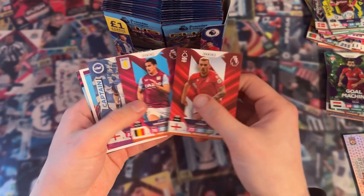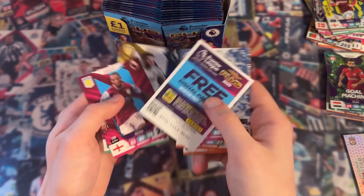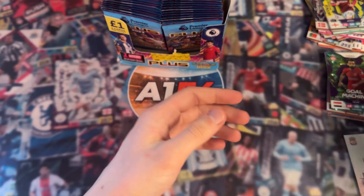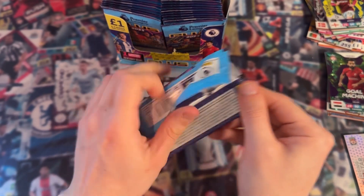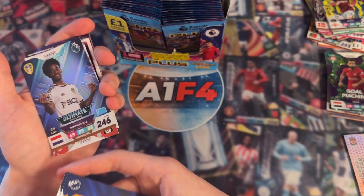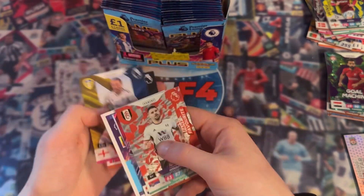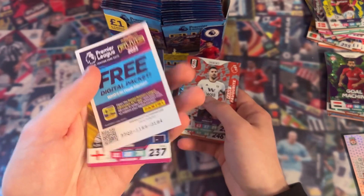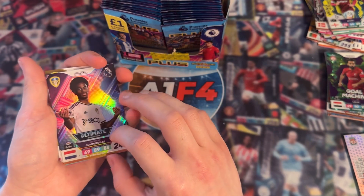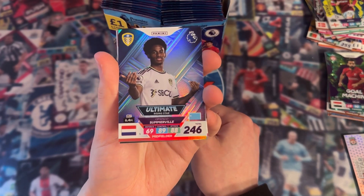Let's try and find our limited edition card. I'm going to go through these a little bit quicker now and just point out standout cards, but I'll still show the digital packs. Oh - we have an Ultimate Somerville for Leeds. That's very good. We have Mitrovic as well and the rest of this pack, plus the free digital pack. Somerville is going to be at the front of this pack - that is my second Ultimate card. The other was Ultimate Antony, and this one is Somerville. Fantastic.